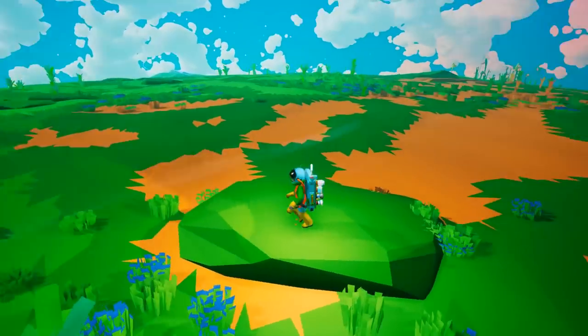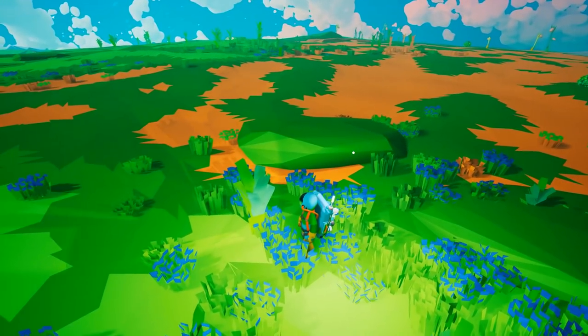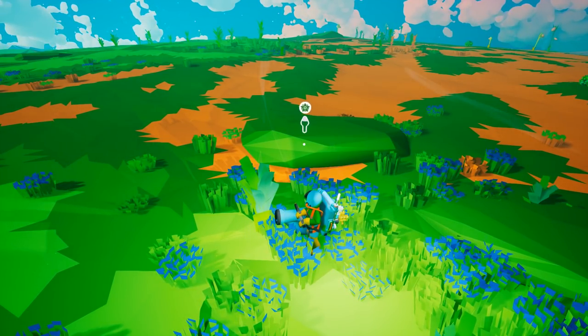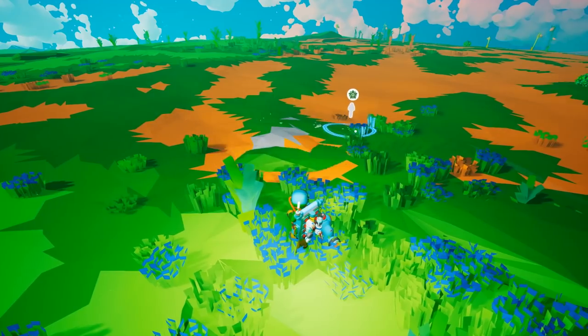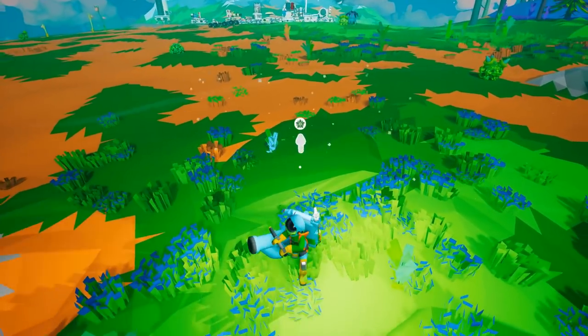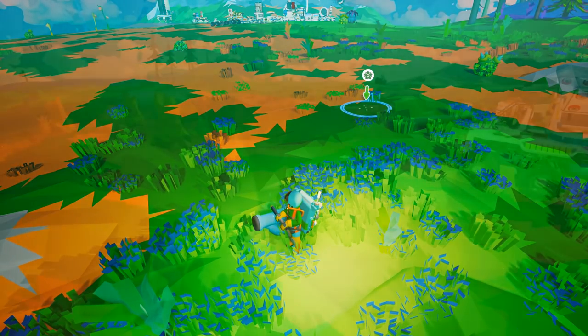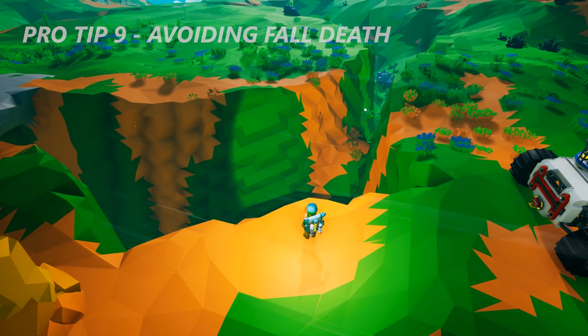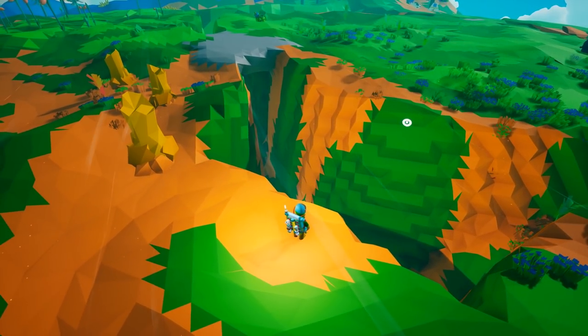Pro tip number eight: rock destroyer. Maybe you don't have an inhibitor mod yet to get rid of those nasty rocks, but you do have soil and your terrain tool. Just take out your terrain tool, hold down Alt a little bit, and tap — those nasty rocks will actually disappear.